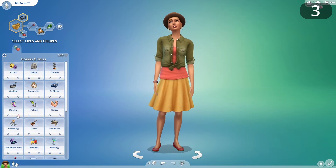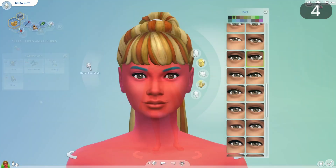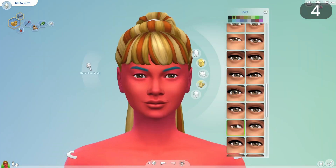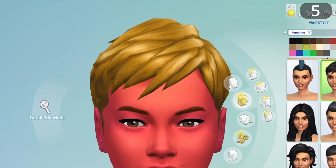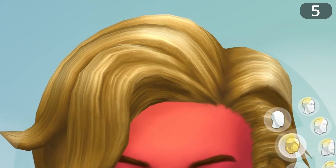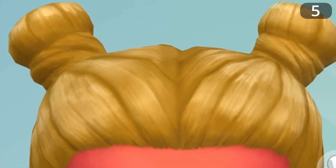Add favourite foods to the likes and dislikes tab and give Sims a happy moodlet when they eat their favourite food. Let us edit the length and thickness of Sims' eyelashes. Please, my brother in Christ, for all that is good and holy, get rid of the cheese-coloured hair.